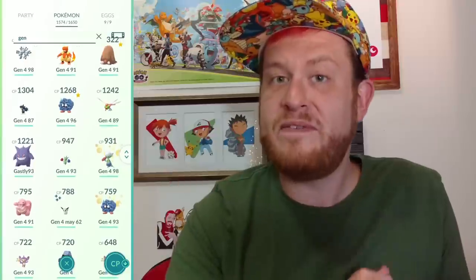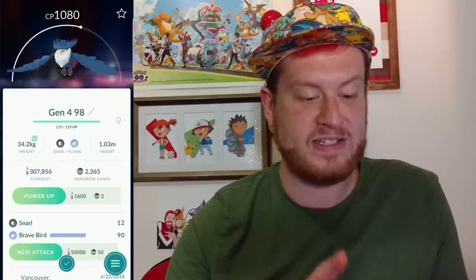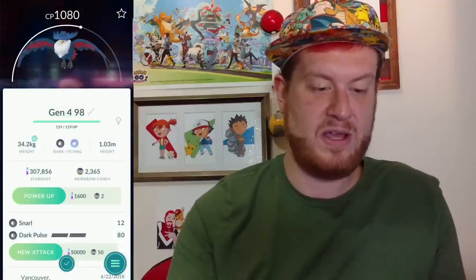For fun we're also going to do this 98% Murkrow so I can have a beefy Honchkrow, because my shiny Honchkrow is only 37% IVs. It came out at 1080 CP — perfect for the Great League. It got Snarl and Brave Bird, which we don't want. We TM'd twice and got Dark Pulse, so now we have Snarl and Dark Pulse — perfect for PvP in the Great League.